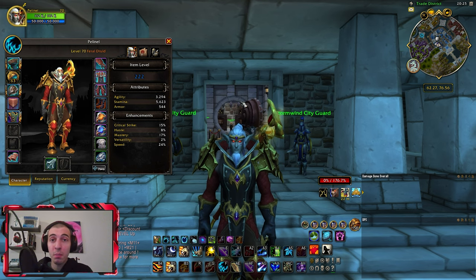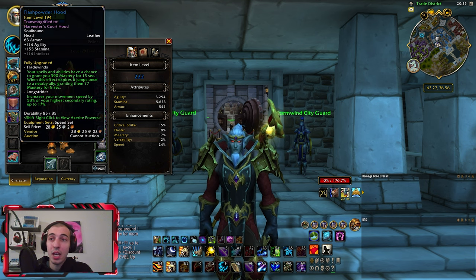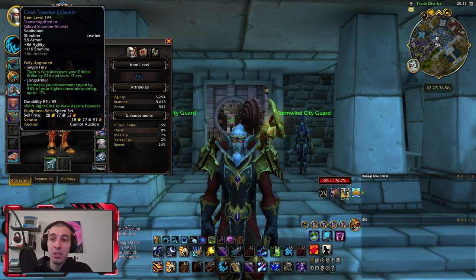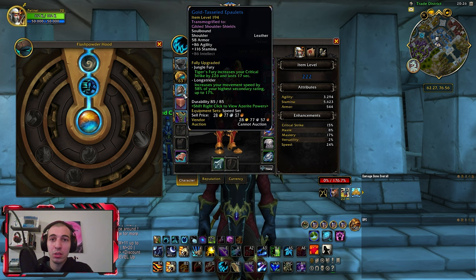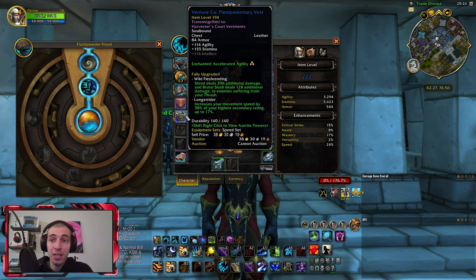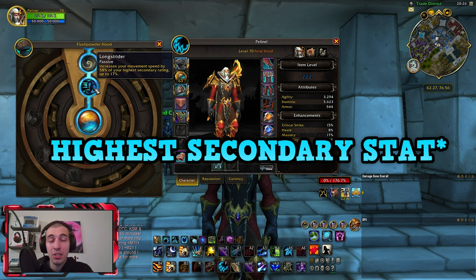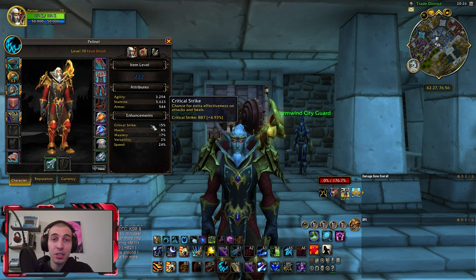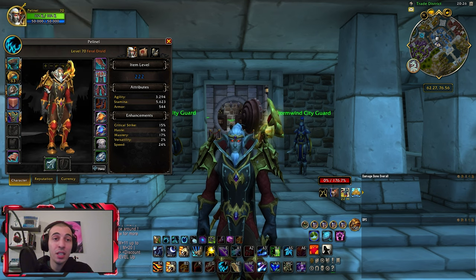Now let's talk about gear. The most important aspect of a speed set is the following four items: Heart of Azeroth — I'll put a link in the description so you can find out how to get it — and the three Azerite slots: the head piece, the shoulder piece, and the chest piece. We're interested in three specific items: Flash Powder Hood, Gold-Tasseled Epaulets, and Venture Co-operation Vest. The reason is the Long Strider trait, which increases your movement speed by 58% of your second highest secondary stat. For me, that secondary stat is Critical Strike, which is also why the Night Elf racial was important. By stacking Critical Strike items, thanks to these traits, I can gain a bunch of speed.